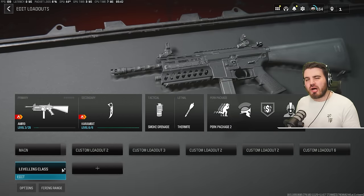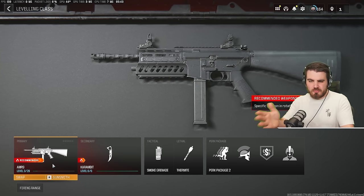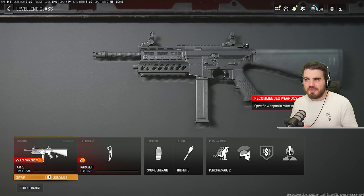Let's start by looking at our loadout in the pre-game. I've got a leveling class set up here. The obvious thing to start with is the gun you want to level — an example here is the AMR9, I've got it at level 3, barely touched it. You just want it as your main gun so it's ready every time you respawn inside of Plunder to level up.